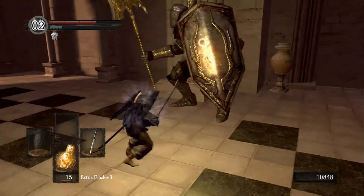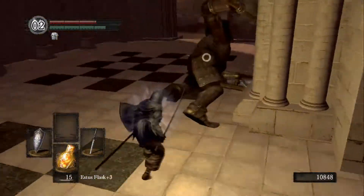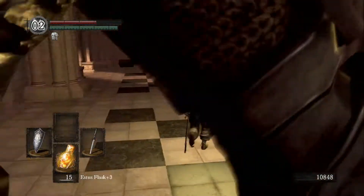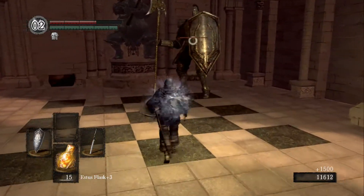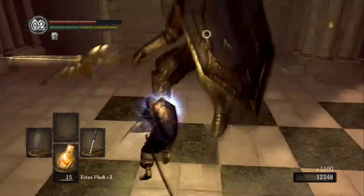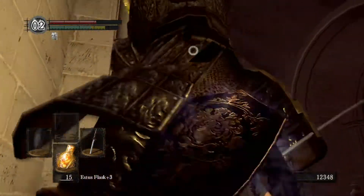I walked in a complete circle, I don't know why I did that. These enemies — I don't think there are more than two after this, and then once inside the cathedral there are another two. But as soon as you open up the big door later on you never have to fight these guys again — they're just an irritation.